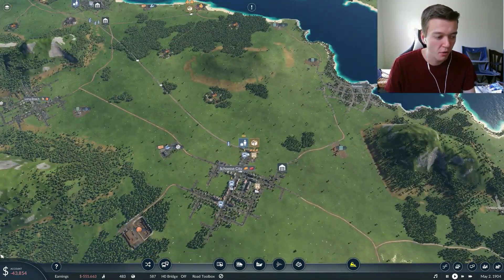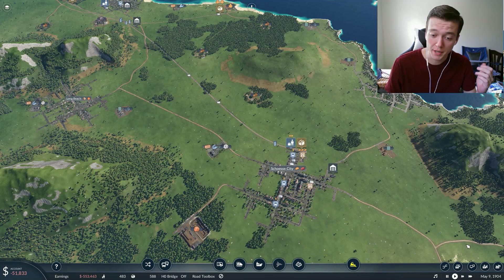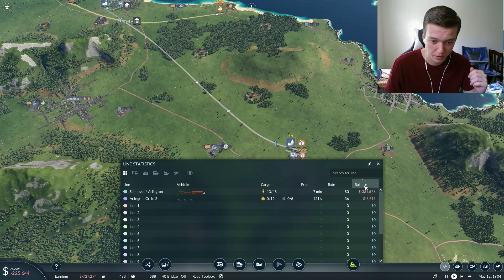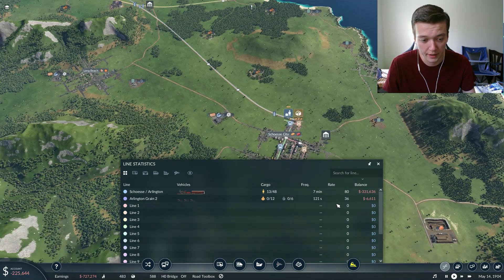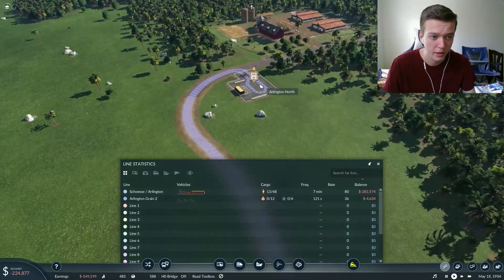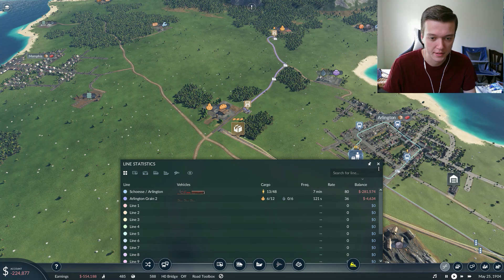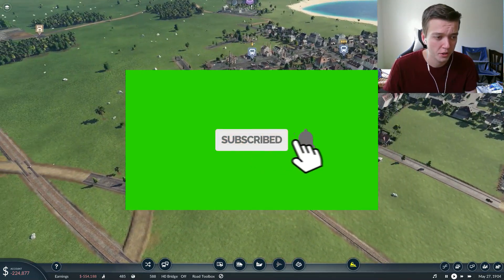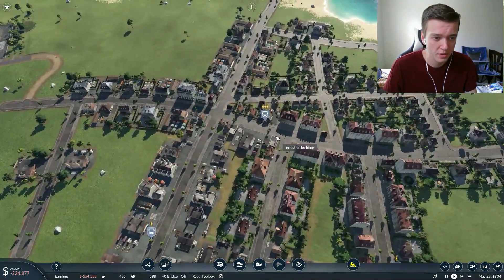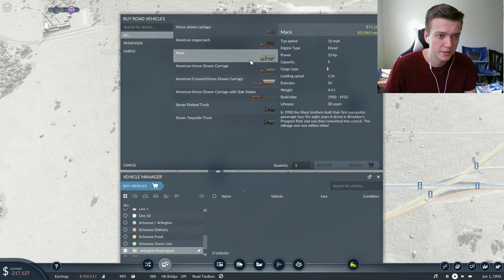The question is where do we go from here? I don't have the money right now, but if we look at our finances we are making more money than we are losing, which is most important. Under our lines, two lines are not making us money. The Arlington Grain line, which I just made for our processing factory, should catch up in a moment - it's moving very slowly for some reason. The only line that's really not making us money is the pedestrian line, so we have to figure out how to get more people moving. It looks like we could add another vehicle to this line.